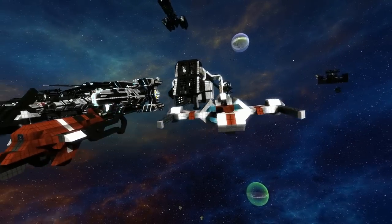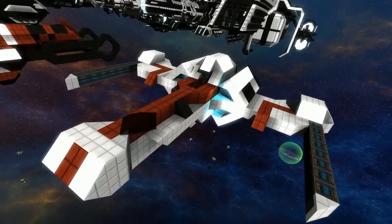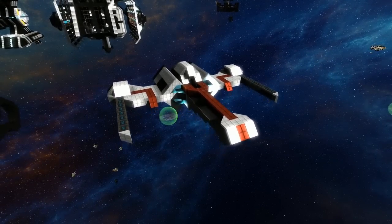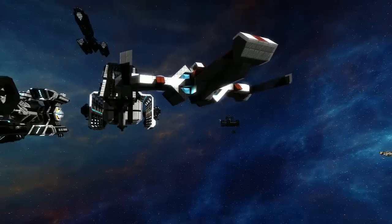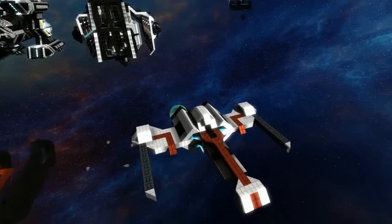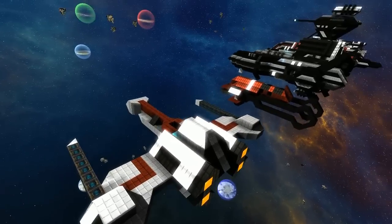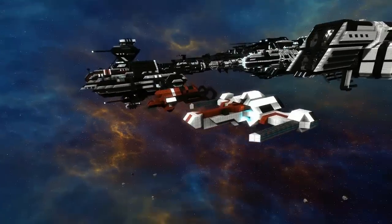The last ship in this line of small ships is the SFW Z95 — and as the name suggests, it is a Z-95 Headhunter, another Star Wars-inspired ship. It does look like an early X-Wing. It's one of Dalmont's favorite Star Wars starfighters, thanks to Star Wars Galaxies. That concludes line one of the lineup.